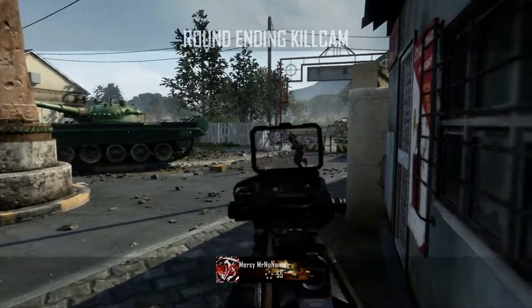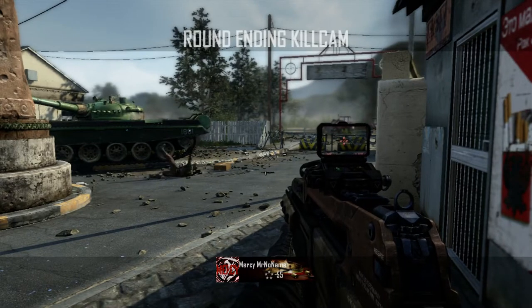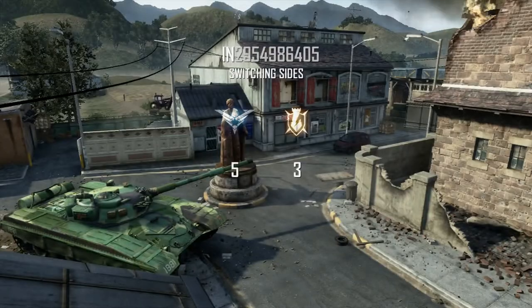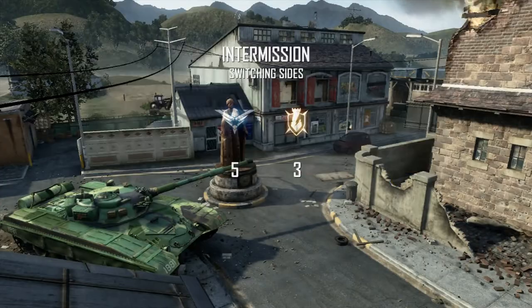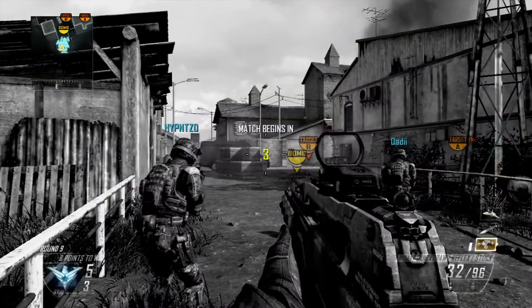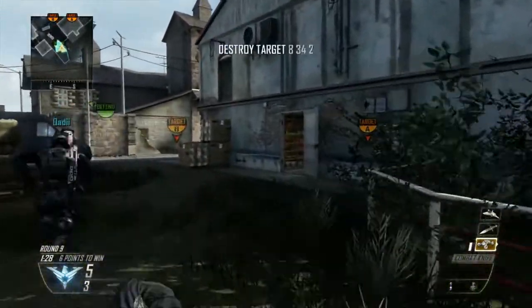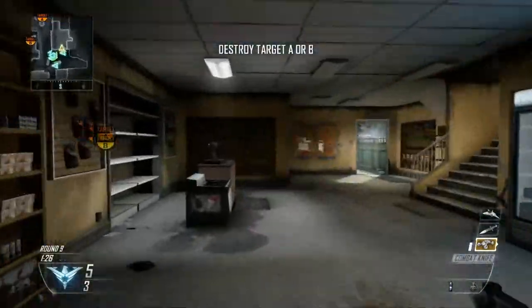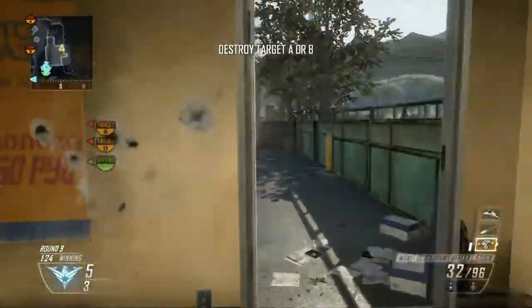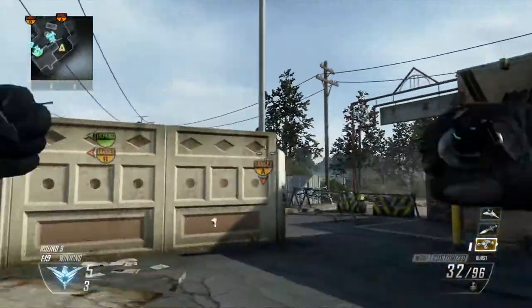Next one is Blitz, and this is going to be replacing CTF. Basically, you try to reach the other team's goal slash portal to score, and there's a 10-second cooldown. Once you reach it, you are teleported back to your own team's goal. I'm assuming there will be a respawn delay, probably between 5 and 8 seconds — that's just a guess. There will probably be a capture limit as well for public, but I don't know what that's going to be yet, so stay tuned for more information.